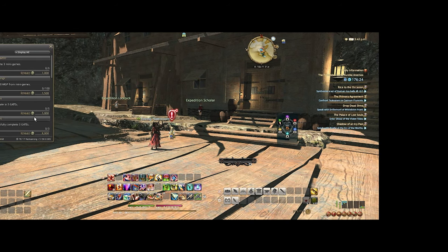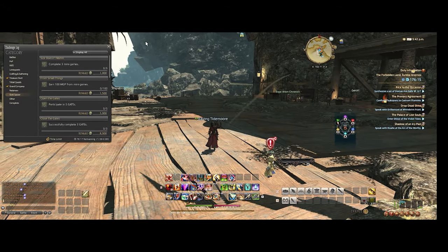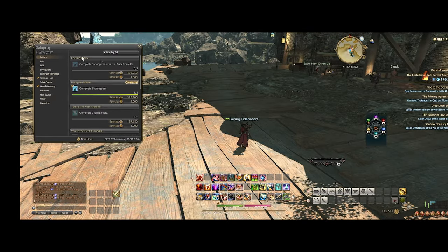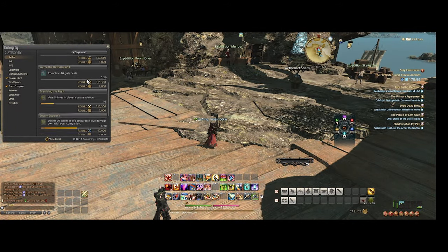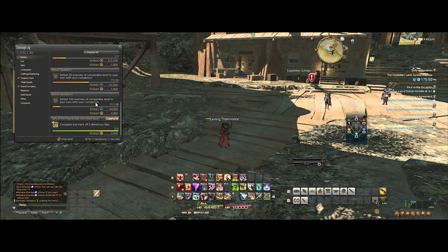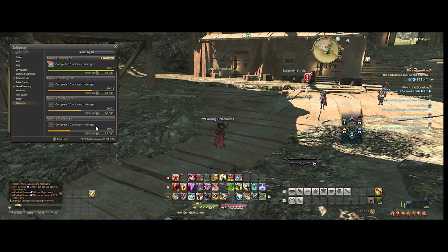You just wait until the weekend and you can pretty much get everything done in 30 minutes to an hour. Then just do the mini-games as you go throughout the week, and you're basically done with the challenge logs. That's an easy 100,000 Gil just doing Eureka, Gold Saucer, Dungeons, and Roulettes. It sounds daunting to do 30 challenges, but that's not really that much work.